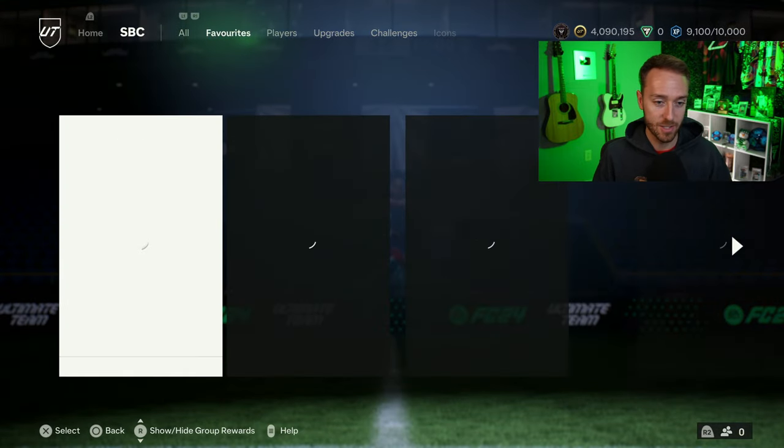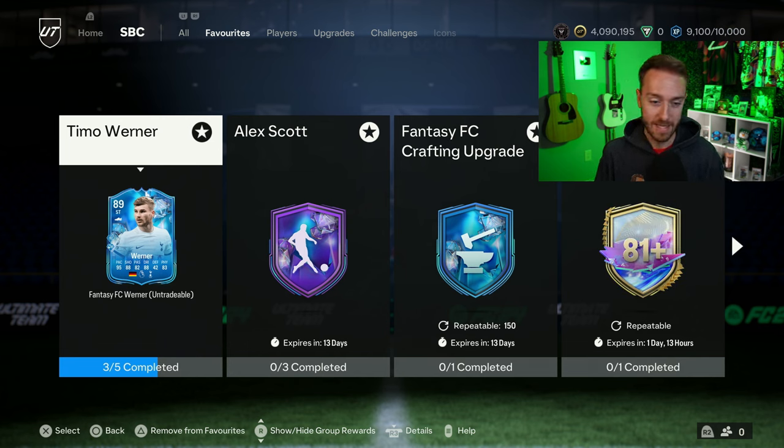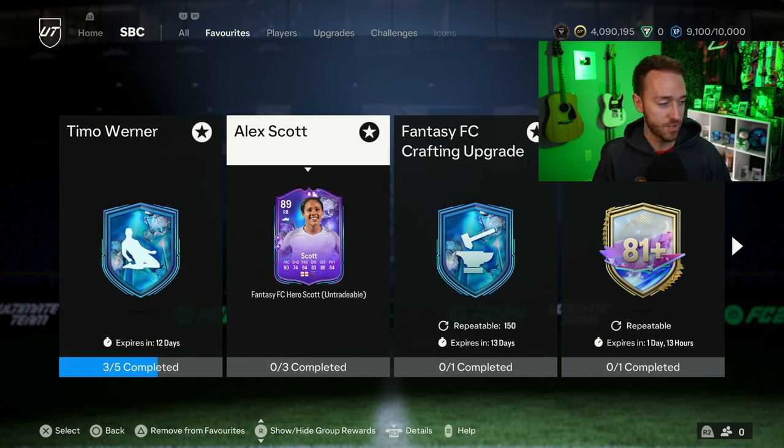Unless you like spending on the game and have the funds to do so, that one is a big gamble with a lot of risk and potential disappointment. But it is the best hero player pick we've seen in this game so far, coming in at around 550k. Now let's go to SBCs and start off with Alex Scott.